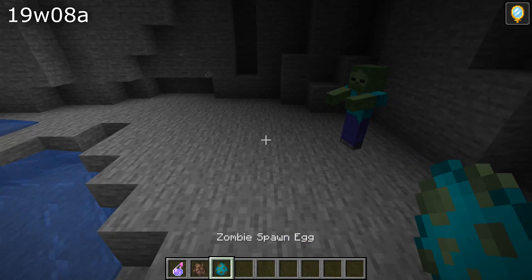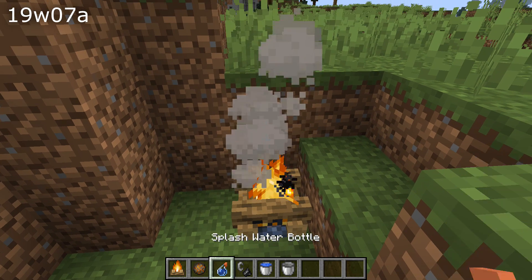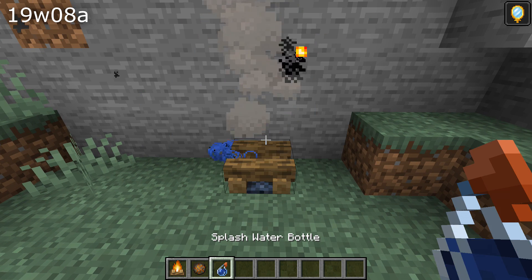Snow golems would attack invisible mobs. A couple of changes to fire and campfires: sweet berry bushes would not burn — that's fixed in this snapshot. And fire charges couldn't be used to ignite campfires, nor could splash water bottles be used to extinguish them — both of those are fixed.